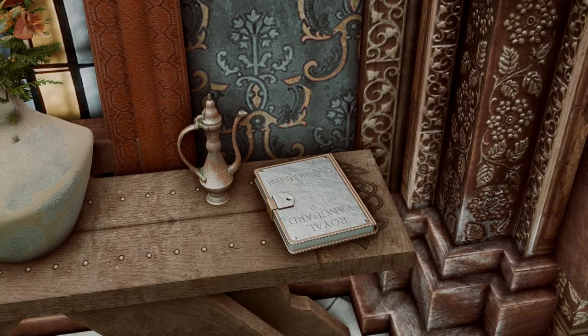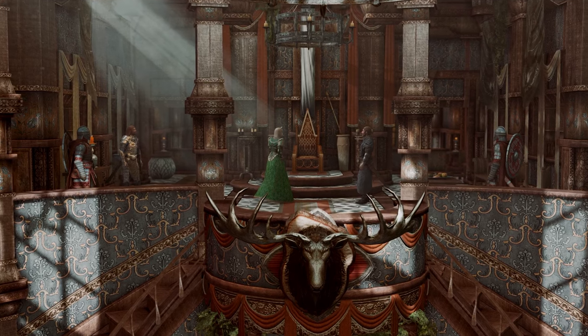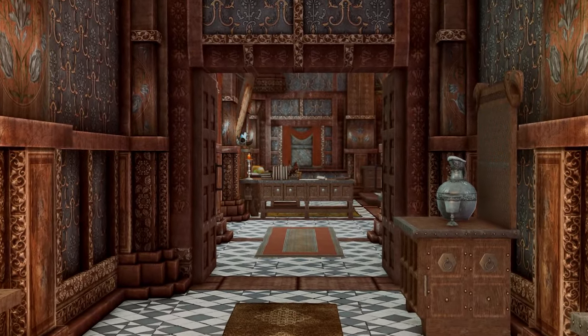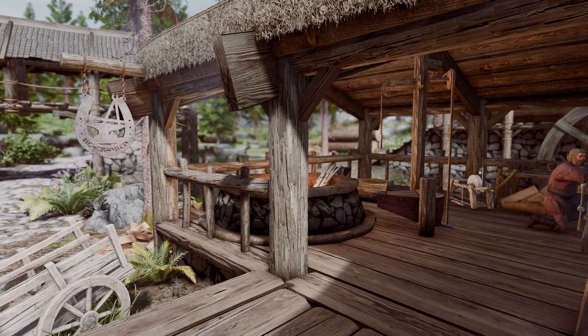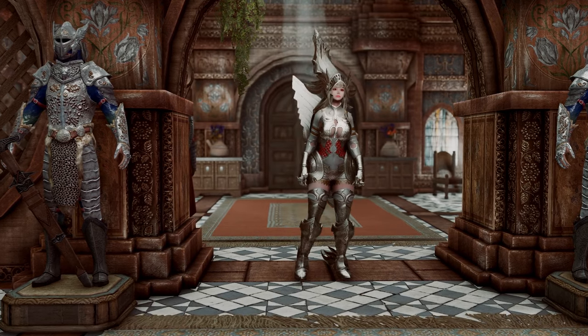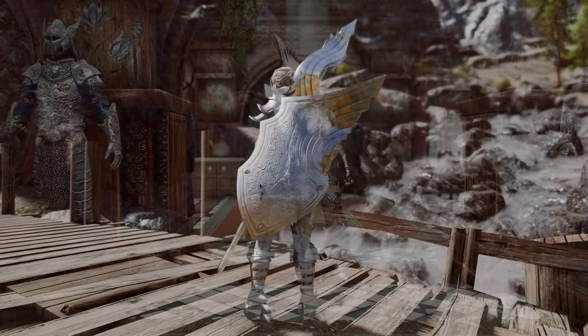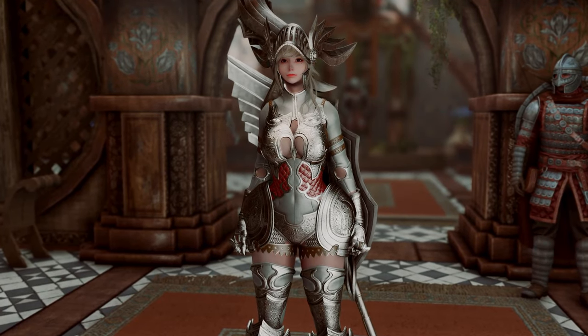To craft this armor, you'll need to acquire the Royal Vanguard crafting book inside Jarl Elisif's bedroom at the Blue Palace in Solitude. Keep in mind that it requires the ebony smithing perk, so it might be a bit challenging to create. If you've always admired the concept of a silver-plated heavy armored knight, or have a romantic fascination with lances, this outfit is an excellent choice.